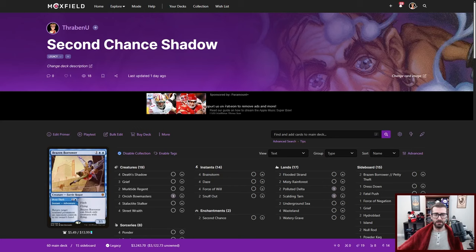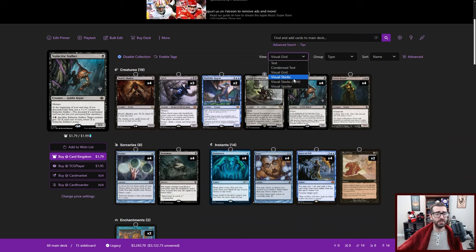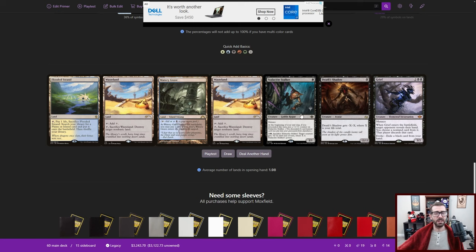Today's video is sponsored by Moxfield.com — honestly, they're just the best at what they do. If you need to keep your deck lists online, this is the way to do it. They have different viewing options: you can condense text, make visual grids, put them in stacks. They have cool functionality like viewing playtest hands and fully playtesting your decks. Check them out.